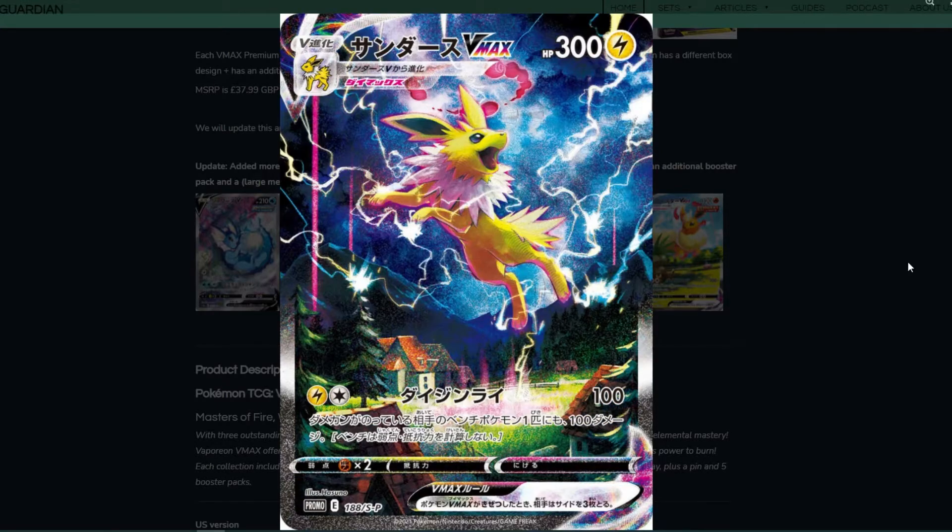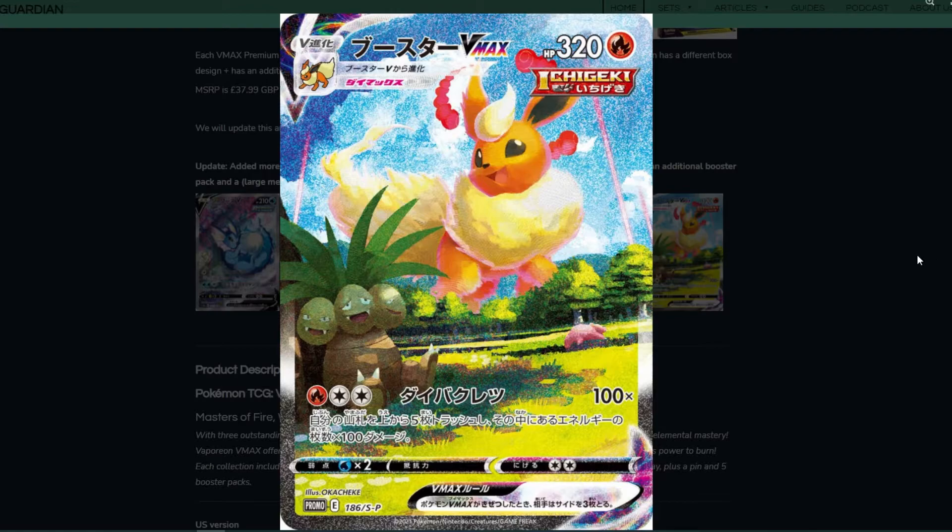The colors look amazing. Jolteon — look at this, it's absolutely incredible. I just love the look of this VMAX card with Jolteon jumping up and the lightning and everything like that, really awesome. And then we have the Flareon VMAX which just looks super cute. I love it when we see Pokémon artwork with other Pokémon in the card art as well. It's a brilliant Flareon art.